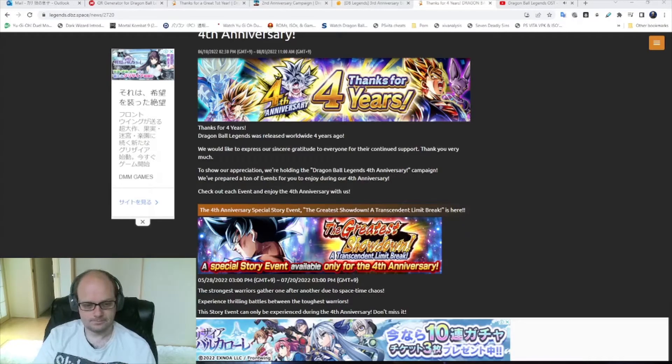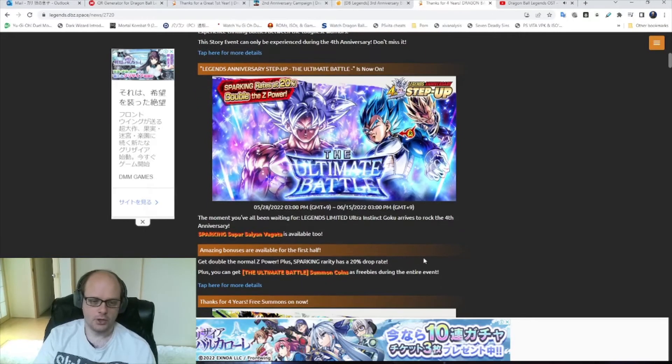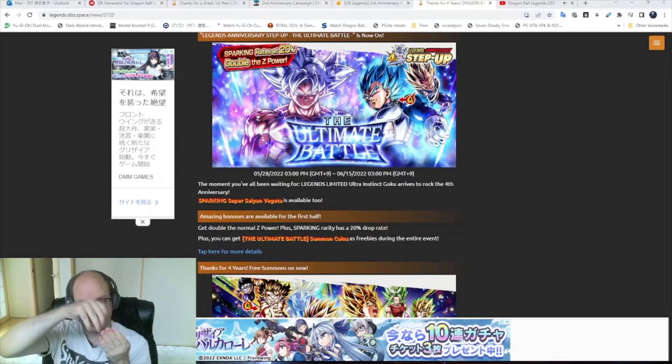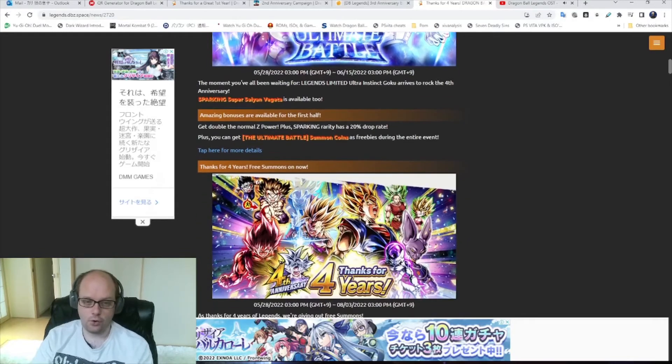Now let's look at the units. We got the new Master Ultra Instinct Goku and the Vegeta. Other units include the Yuden and Kale Extreme, Universe 7 Goku, Universe 7 Tien, Universe 7 Krillin, and Gogeta is coming. This gives us a total of 8 new characters — 2 less than year 1, 1 less than year 2, and 3 less than year 3. However, here's the big thing: only 4 of them have to be summoned for — Yuden, Kale, Vegeta, and Goku. The other 4 are completely free.